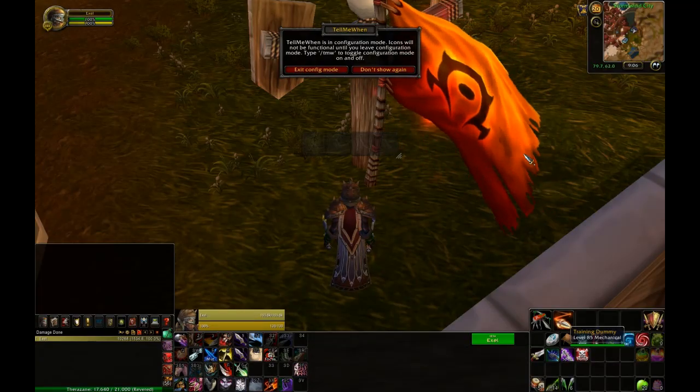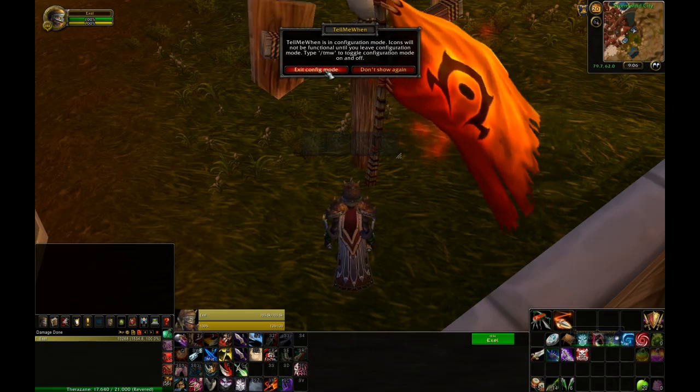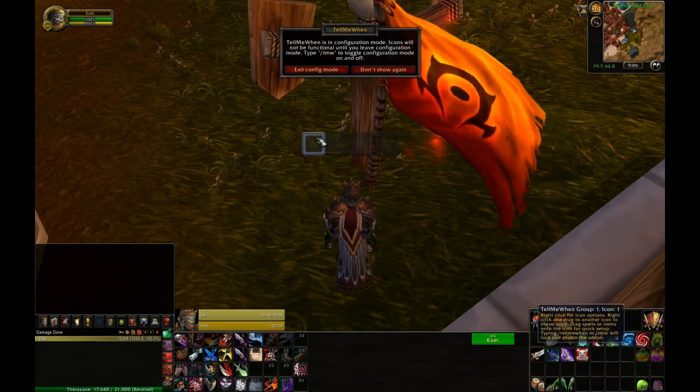Tell Me When is fairly simple. You can basically track information in the little boxes that it provides and you can adjust the amount of boxes you want. To get in and out of Tell Me When you just do forward slash TMW.